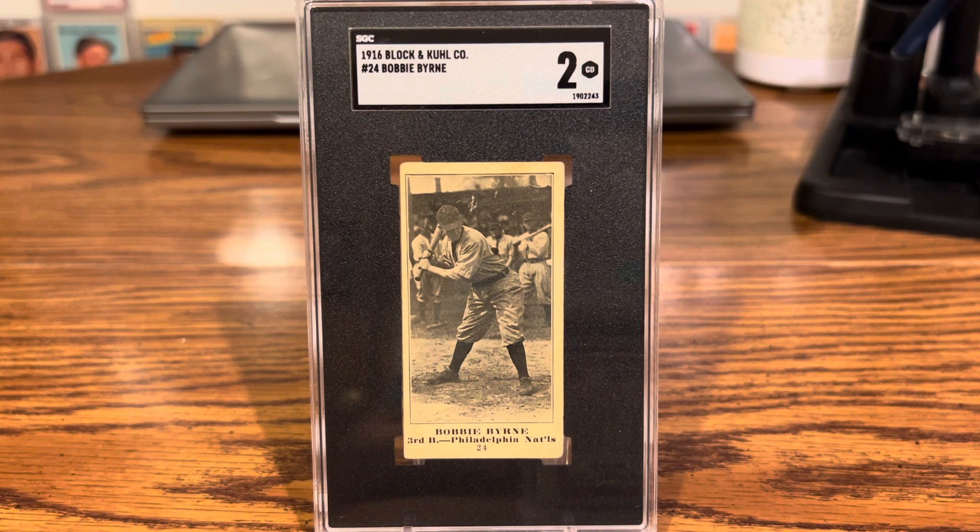Block and Kuhl actually used cards from M101-4 and M101-5. The way you can tell the difference is by the number on the front, since M101-4 and M101-5 have slightly different checklists. This Bobby Byrne is obviously an M101-4, since the number on the front is 24, and Byrne was number 24 in the M101-4.